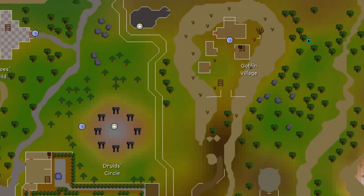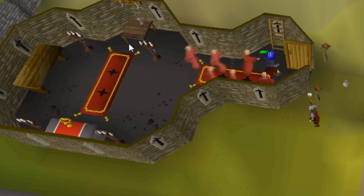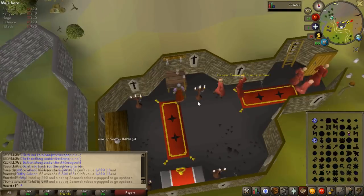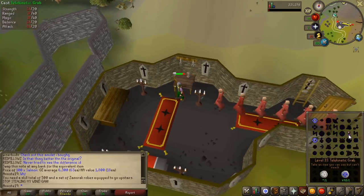Now let's go test out pre-500 total level telegrabbing Zamorak wines. For those who don't know, the Zamorak wines are located to the north of Falador, right next to Goblin Village, in the Chaos Temple. It looks like there are bots running in to grab the wine as it spawns and then running out because the Zamorak enemies don't follow you outdoors. They stand between two sets of candles so the enemies get safe-spotted behind the candles — actually pretty smart. I could just stand here and telegrab them.